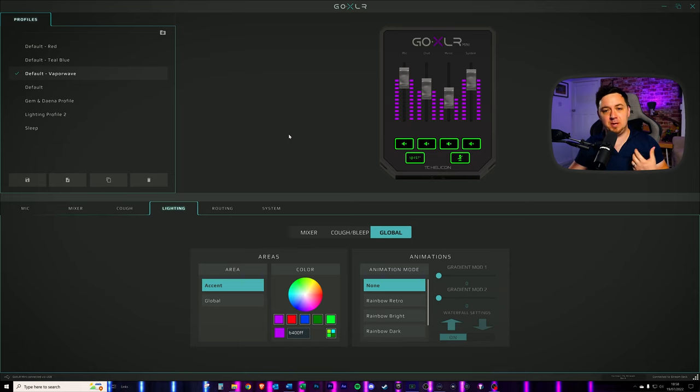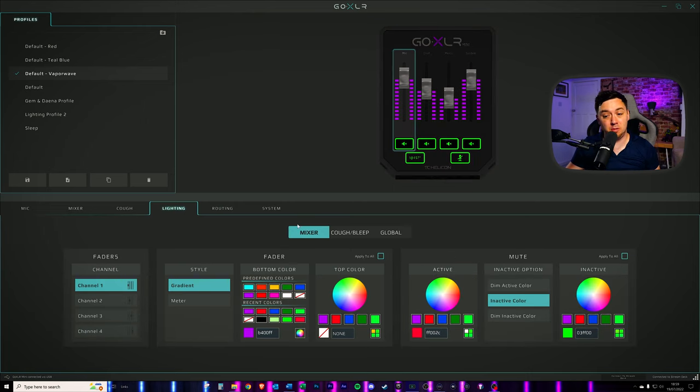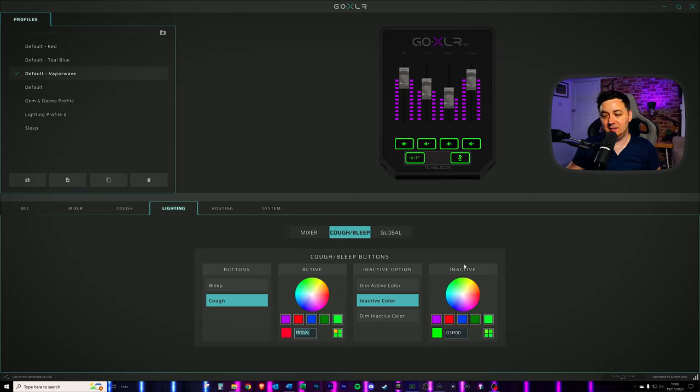I said I would run through a profile that I've found to be particularly useful, which visually tells me when something is turned on or off — it just uses green and red to indicate that. The way I've set this up is on the mixer section using the mute buttons. I'm using the inactive color section so it switches between green and red depending on whether it's active or inactive. I've got the active color as red and the inactive color as green, and you can choose the shade you want. The reason I have this is that when I've muted, for example, my mic, the mute is active and it goes red — so red indicates that my microphone is not on. When it's green, all channels on your GoXLR mixer are active. This saves those embarrassing moments on stream when you think you're talking to your audience but actually your microphone is muted. I've then used the cough and bleep settings exactly the same — active is red, inactive is green.